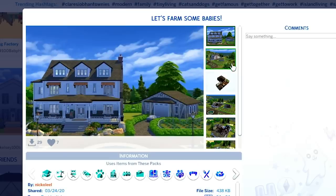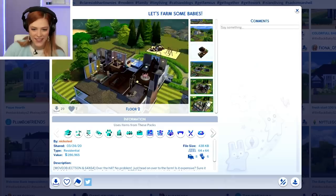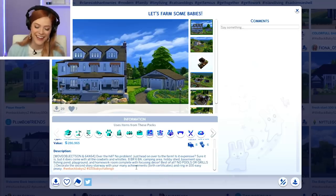Let's farm some babies! It's got a full-on farm. Holy nuggets, look at this epic build. Nickel Leal says, 'Over the hill? No problem. Just head on over to the farm. Is it expensive? Sure it is. But it does come with all the cowbells and whistles.' The puns are just chef's kiss. Best of all, no pools or grills. I definitely want to check out that home.